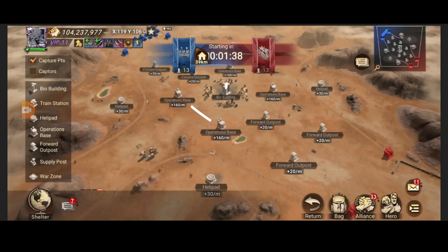The bio building spawns a vial every 15 minutes or so. Whichever alliance grabs the vial needs to instantly rush it to one of their operation bases and deposit it inside. That gives your alliance an instant points advantage. Make sure you have field presence around the bio building in the five minutes or so before it spawns.